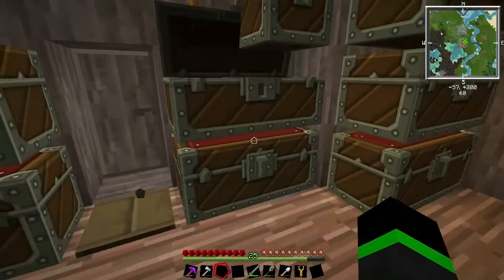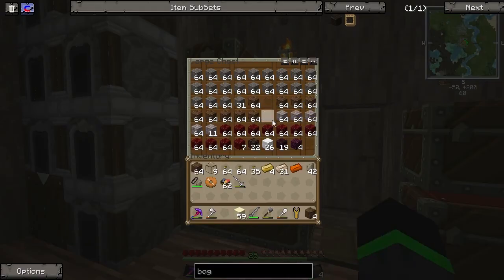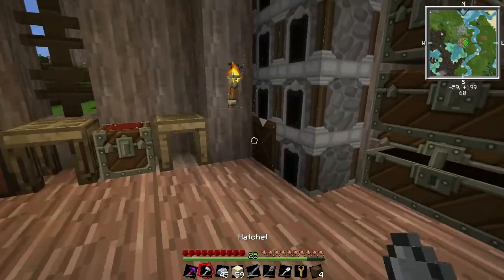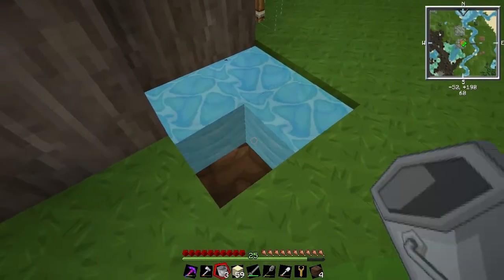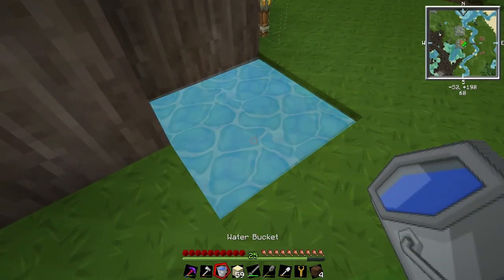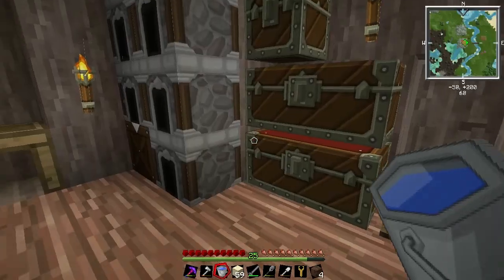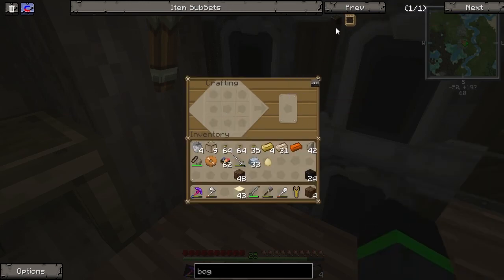I need some water buckets, and for that I need a little bit of iron. Let's make 4 buckets — they're used in some recipes so it's not really a waste of resources. Four water buckets, some dirt and some sand — what was the recipe? I really like this function, it's a lot faster. I got 24, let's make some more.